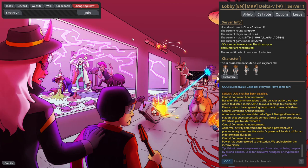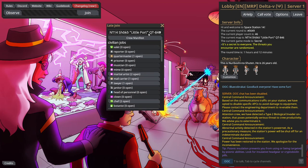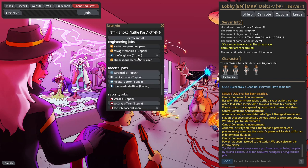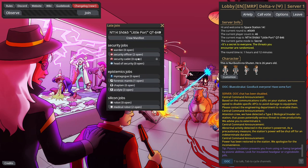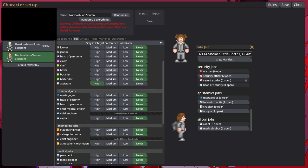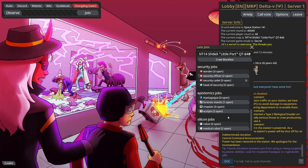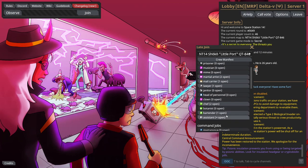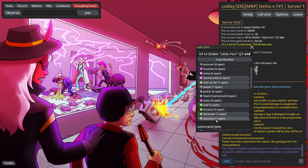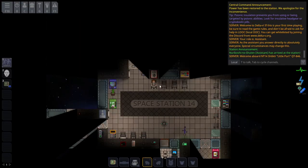So if you're joining in late, you're going to be able to choose your job here. I wouldn't change your job preferences - just keep it the same because it'll automatically put you as high as assistant. You can choose what job you want. If you're new and joining late, assistant is always open - click that, and then you are in the game. Welcome.